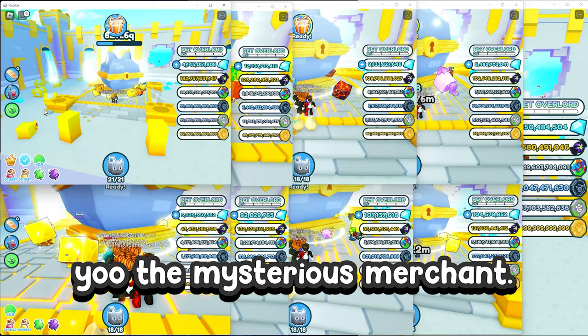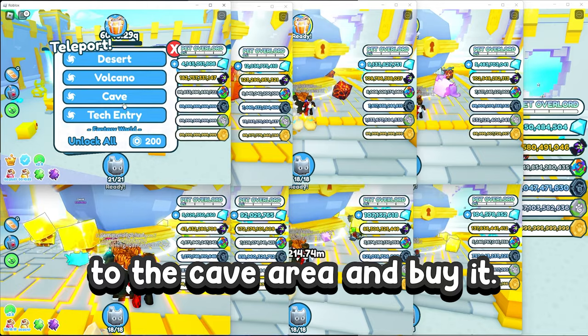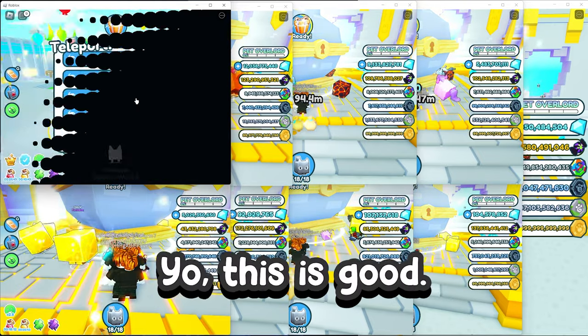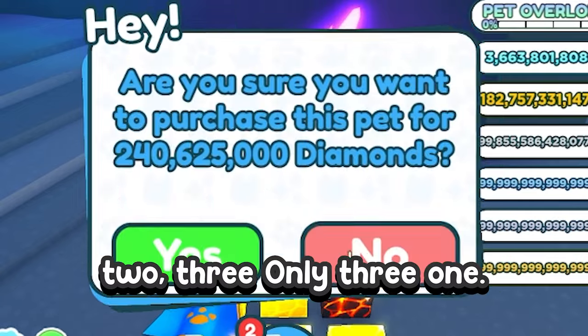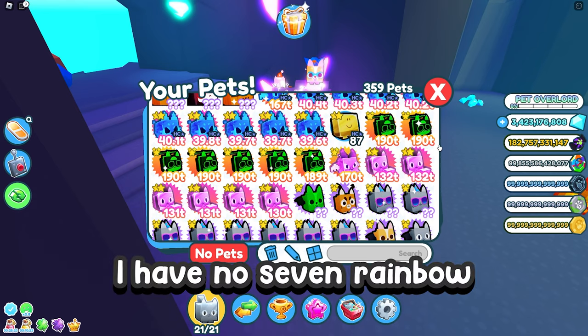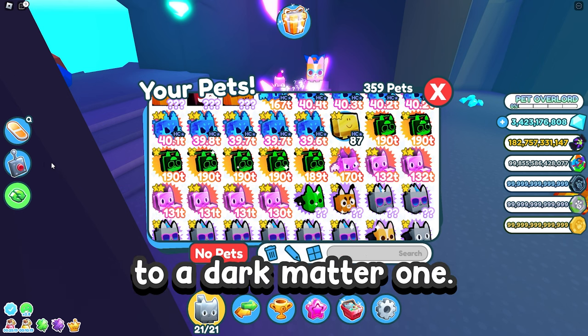The mysterious merchant just spawned, so let's go real quick to the cave area and buy it. Maybe we will get some good loot out of it. This is good — buy. I now have seven rainbow helicopter cats, so let's make them into a dark matter one.